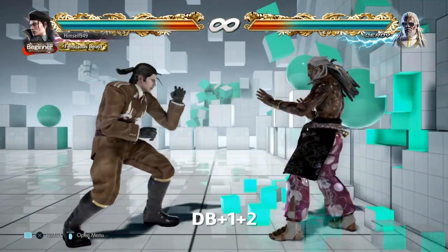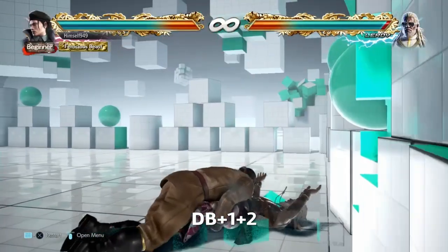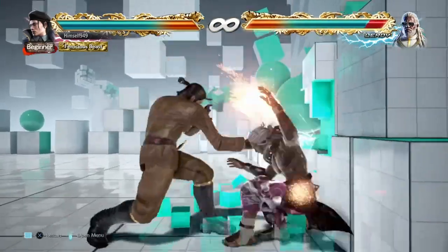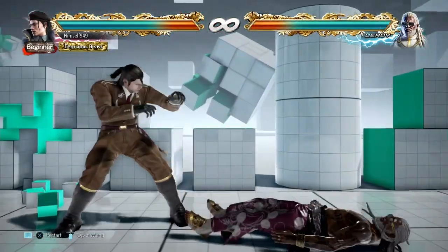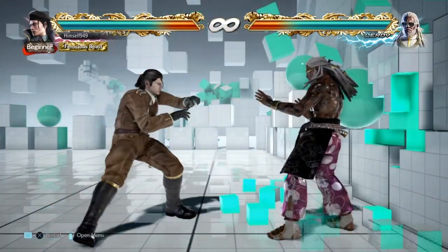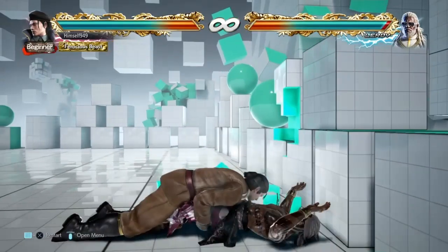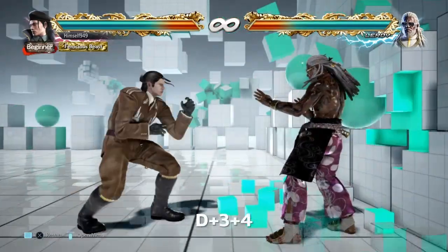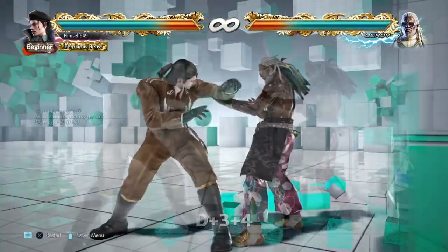A third option is back dash into tackle. This will reach tech rollers, standers, and back rollers, and it also beats out wake-up kicks. I will be covering this in more detail in the future, so if you want to see that, make sure you subscribe. The last option is the storm. This whiffs against tech rollers, but if they do anything else, it's the best damage.